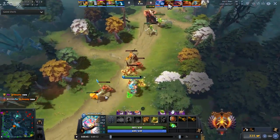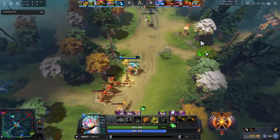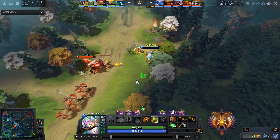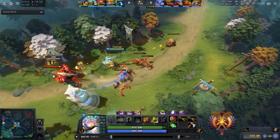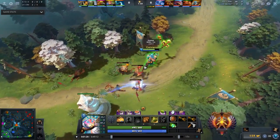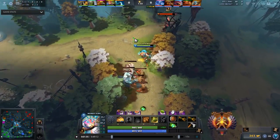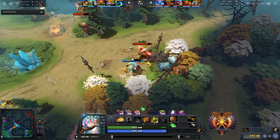Earthshaker goes and cuts the creep wave. Monkey King is not aware of this yet, then sees it on the minimap and moves his camera to check what Earthshaker is doing — that's pretty good overall. He now knows he's going to get double-waved. When there are a lot of creeps built up like this, if you stand in the same position you'll take more damage, because creeps can't attack and move at the same time. This reduces the damage he takes. Legion is even pulling the creeps again, messing up his wave, and he's reacting quite well to it.